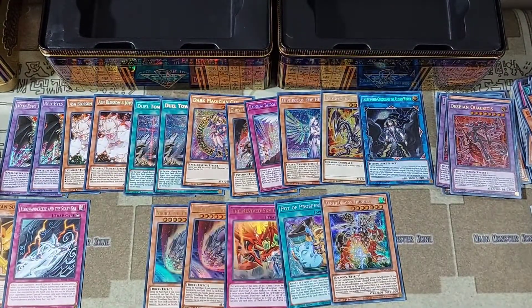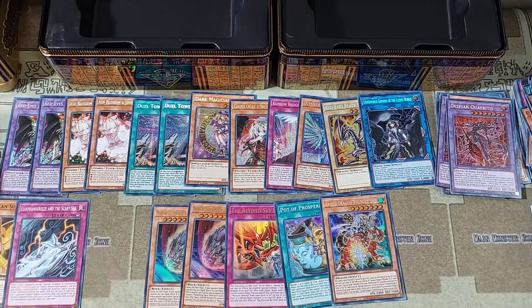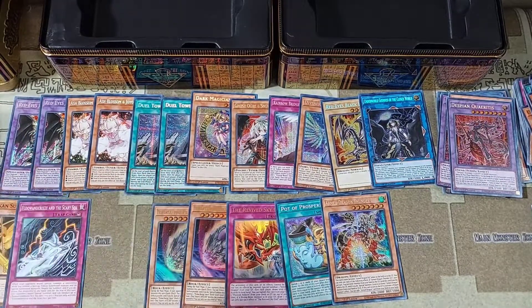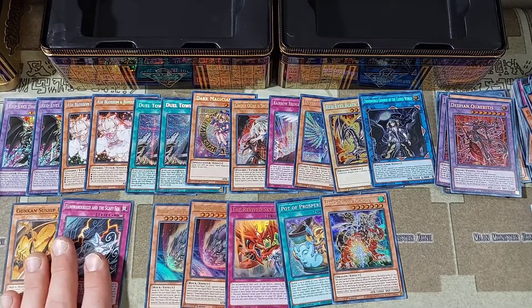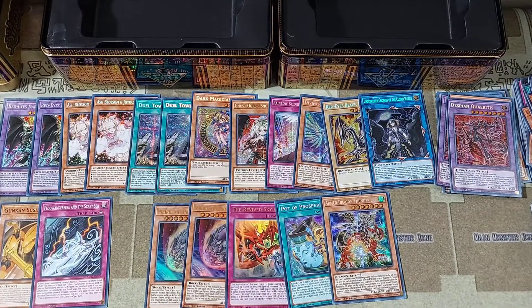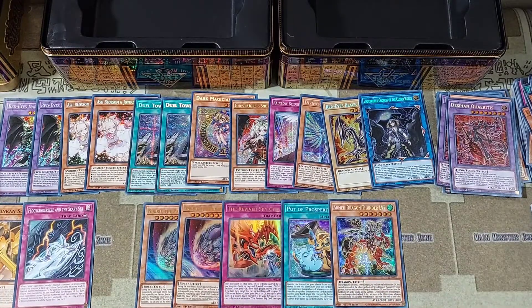Okay, still pretty darn cool. Those last tins maybe weren't too hot, but we started off very, very solid. We got the Ghost Ogre, Dark Magician Girl, two Ash Blossoms, two Red Eyes Dark Dragoons. Very, very cool. There were a little bit of quality control issues with some cards miscut, a couple having scrapes or almost like adhesive on them, but still being able to get our hands on some very, very nice reprints overall.